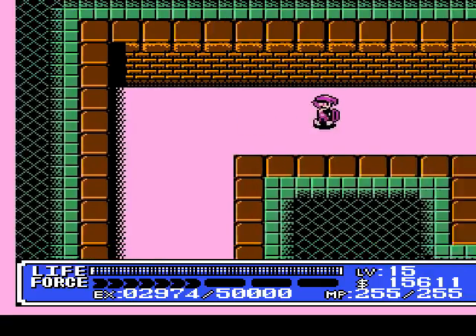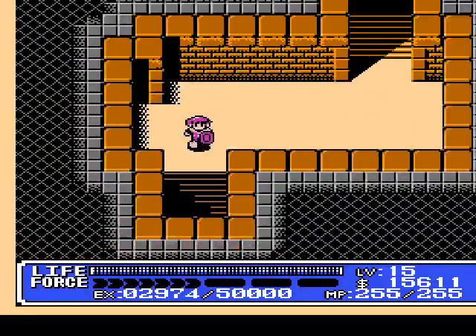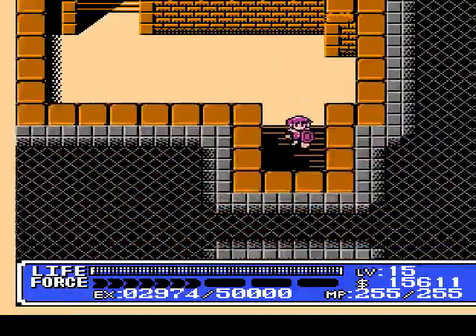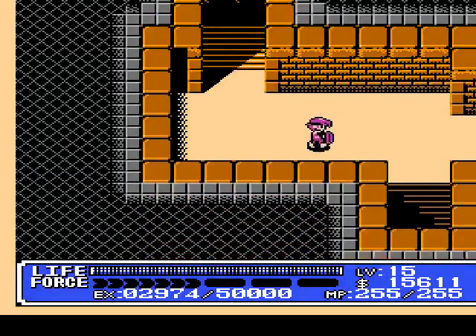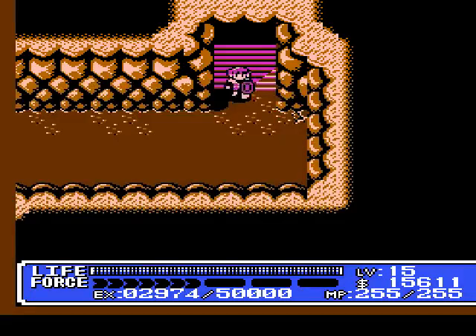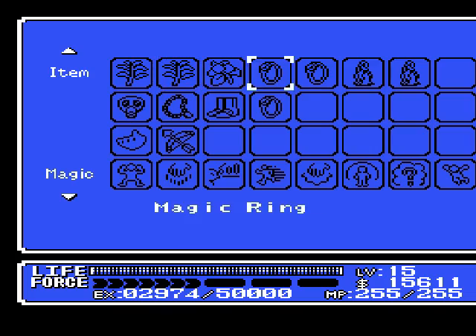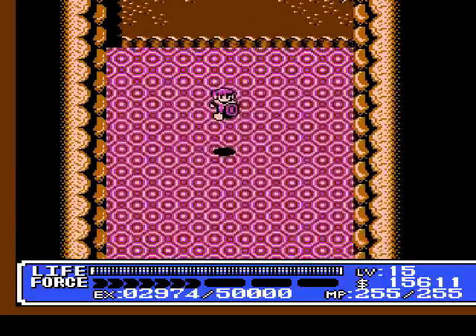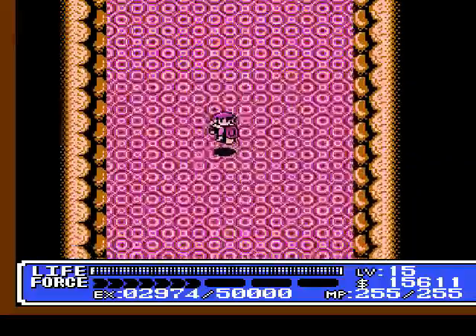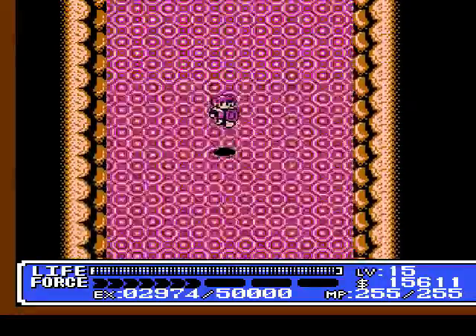After talking to that last sage guy, now we have to go back here. Apparently there was nothing else to find here, so I wasted my time in the last part. I know exactly what we need to do now. We need to equip the rabbit boots because we've got to jump over a huge lava pit coming up. So spam that jump button — you're probably going to take a little bit of damage going through here, but just keep pressing the button.